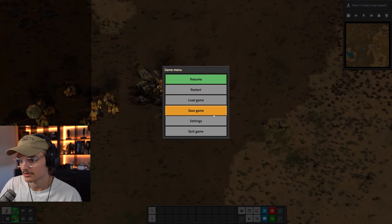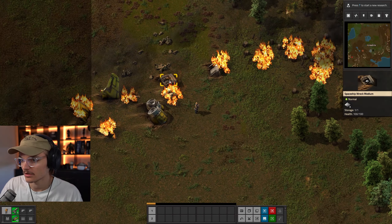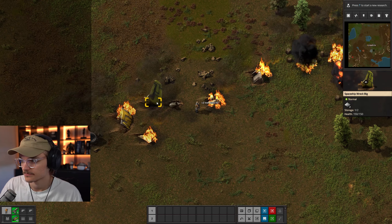Once you find a map that you are happy with, if there are any larger pieces of spacecraft debris nearby, break those with some iron plates since it'll save you an extra step of crafting. After this, you'll want to set up some mining operations for the three major resources in this order: coal, iron, then copper.